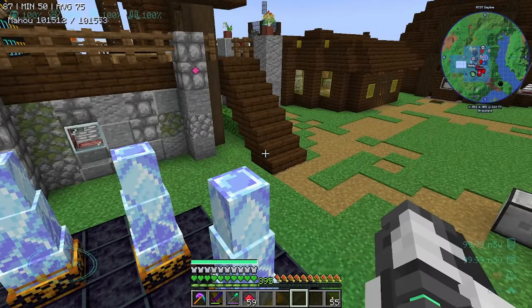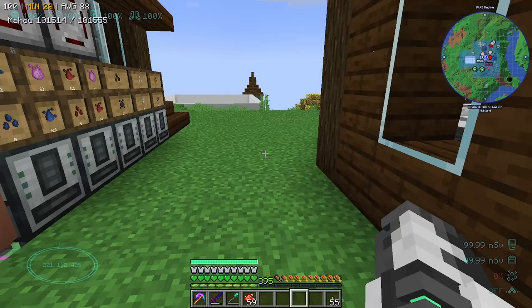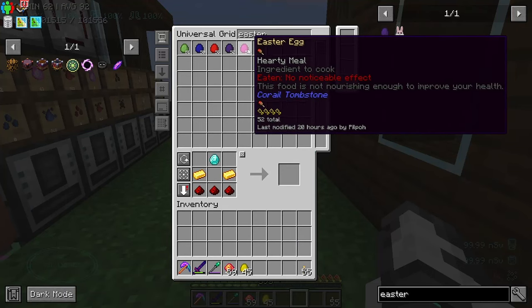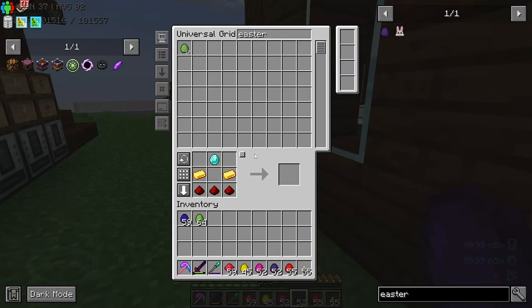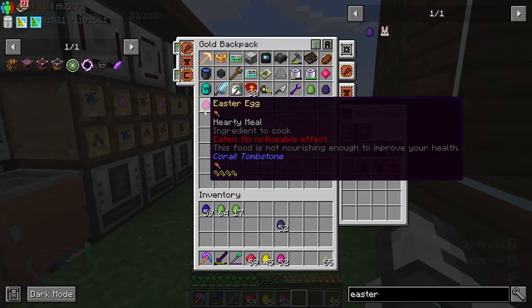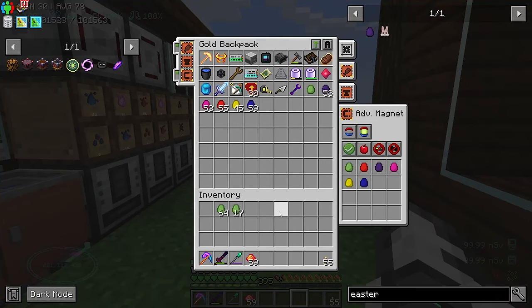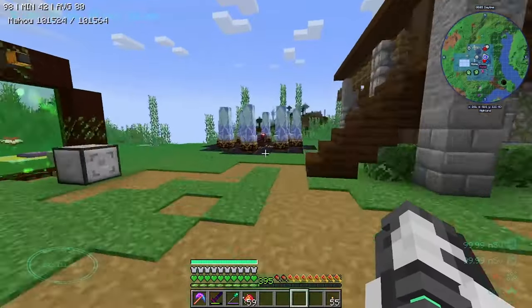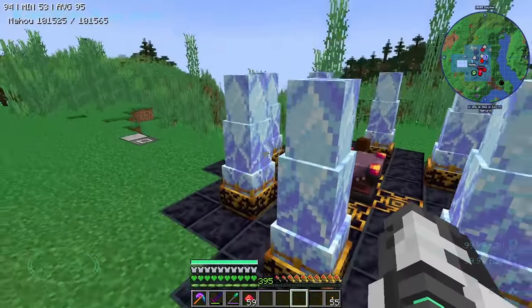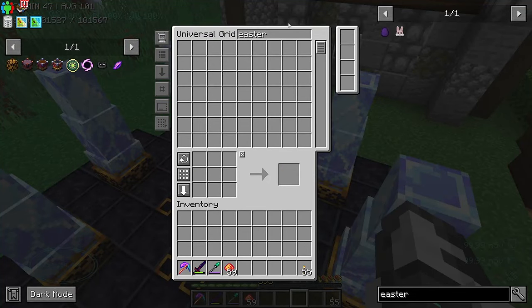We can run around and get all of the different colors and they should go straight into the backpack - looks like they're already going in there so you don't even need the color filters. I'll do it anyway for reasons. Now it shouldn't go into my main inventory and we are free and clear of those Easter eggs.